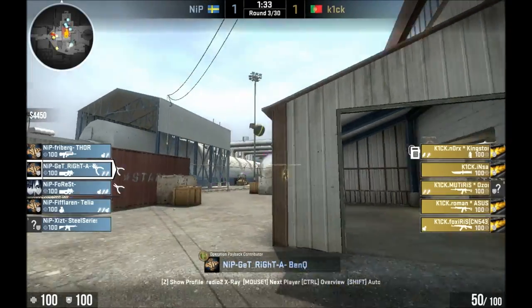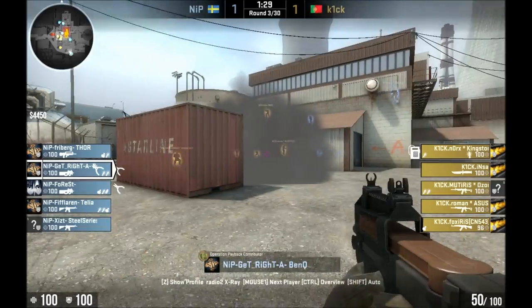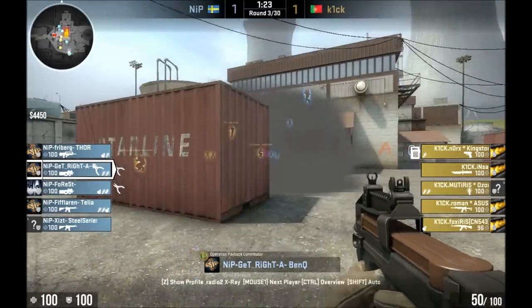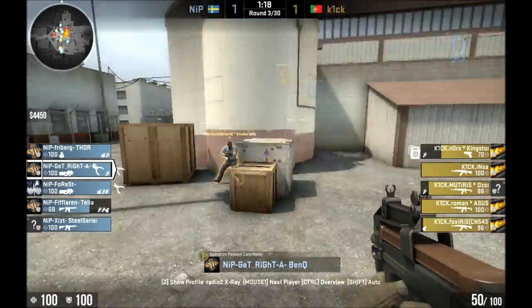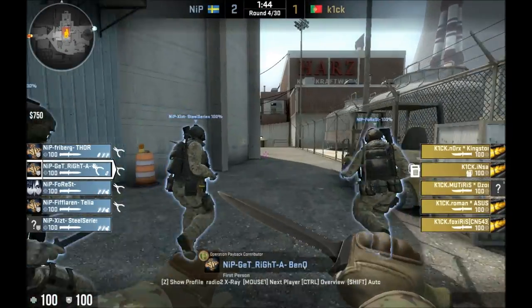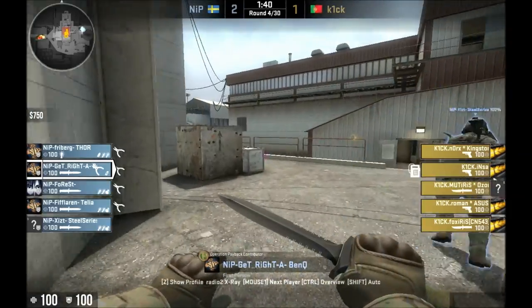This round is less interesting, but I kept it in here because you see how he throws that smoke, how he throws the grenade following that smoke, and how he plays this flashbang here. It's just a different area to play outside from, a more aggressive angle, and it doesn't end up working out for him in that round, but it's a good example of a different place to play this from.